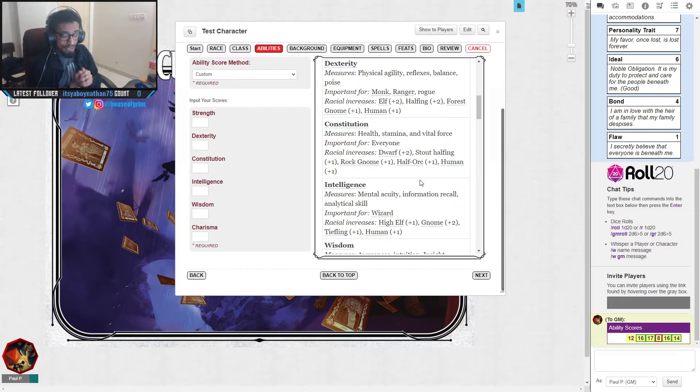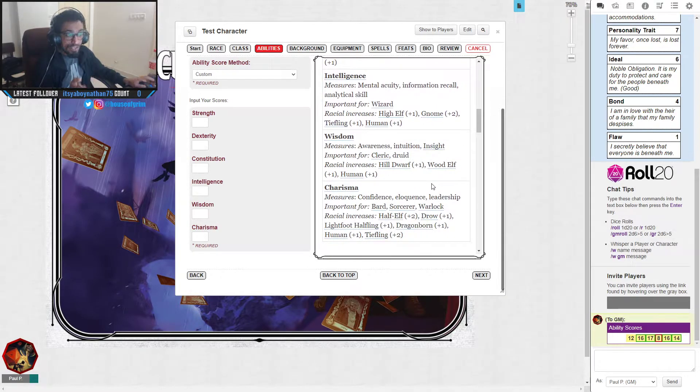Intelligence covers mental acuity, information recall, and analytical skill, and is the casting stat for wizards and artificers. Wisdom is great for awareness, intuition, and insight and is very important for clerics, druids, and monks. Charisma covers your confidence, eloquence, and leadership ability — it's essential for bards, sorcerers, warlocks, and paladins, since paladins use charisma as their spellcasting ability.